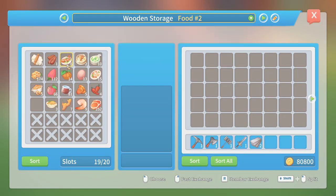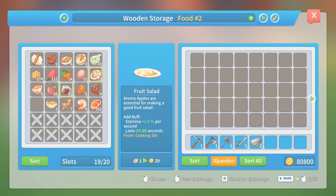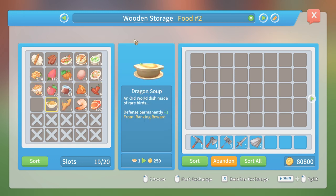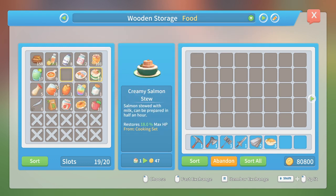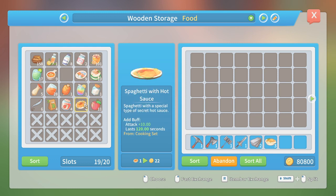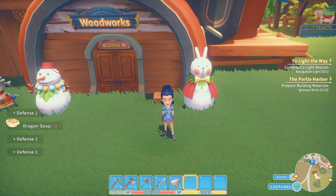Let's see — food number two. Risotto, fruit salad, dragon soup. Wait, what? Defense permanently plus one — why haven't I eaten this before? I don't think I've got the cream ball something. There we go.